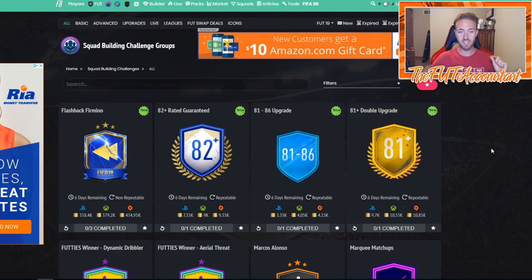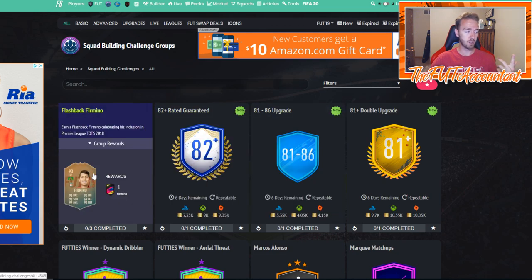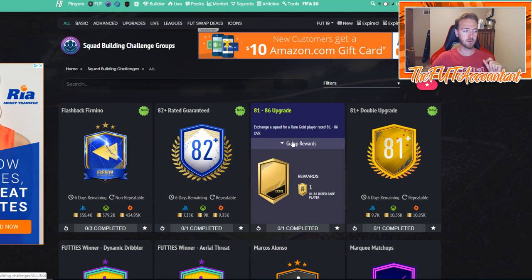If you're purely crafting SBCs like the Firmino SBC, the 81 to 86 is the best bang for your buck — especially heading into the next set of cards. In the first batch there are more cards in that 81 to 86 rating range, but in batch two we might see cards above that rating, meaning more gold pulls. You'll get 84s, 85s, and 86s that are perfect for SBCs.